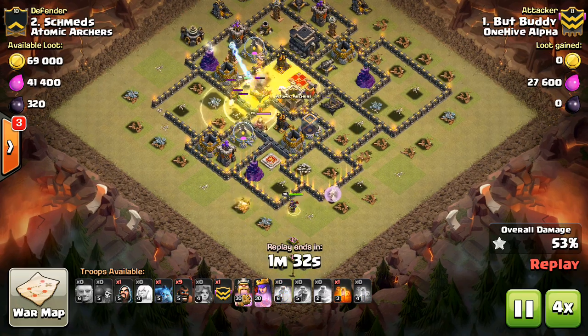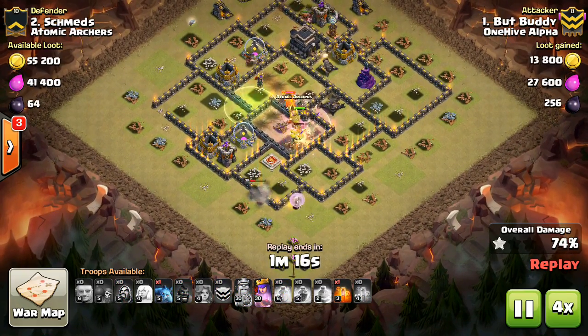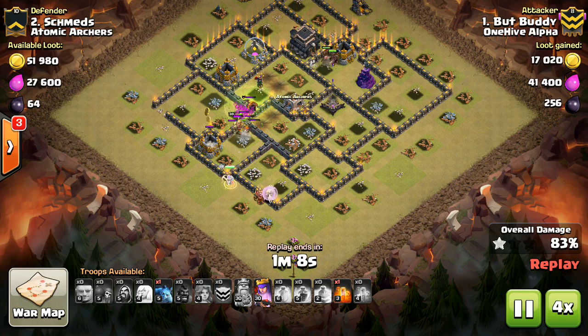For the Earthquake spell, you want to plan out exactly what tile you're going to place your finger on to drop the middle of the spell, and that way you can know that even in the heat of battle, you'll get the spell in the right place to open up the right compartments.